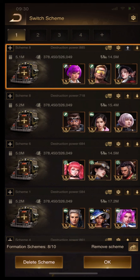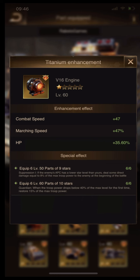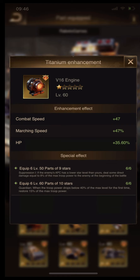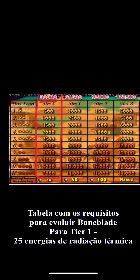Let's see the new hero seasons. Now let's upgrade the bunny blade set. Here we have one bunny blade set with 10 stars — it is the bunny blade I unlocked. The buffs and effects with 10 stars: 6 parts, 10 stars. When the true power drops below 40%, you restore 15% of the max true power. Here's the table with the thermal power and heat radiation energy to upgrade your bunny blade set.